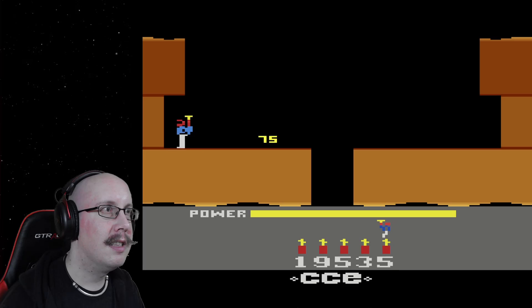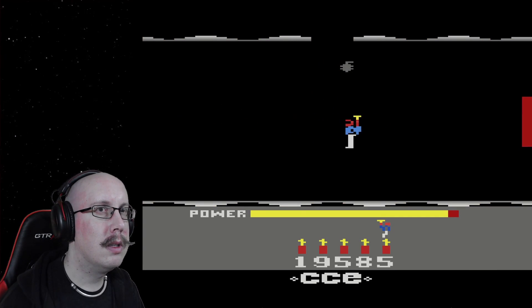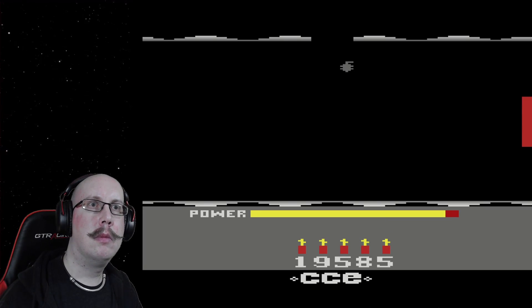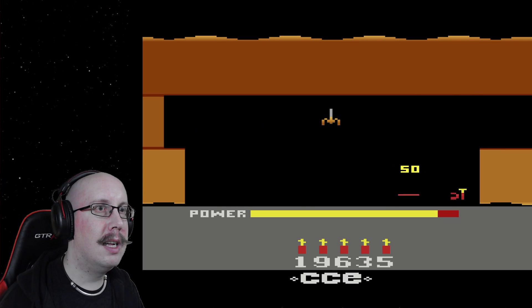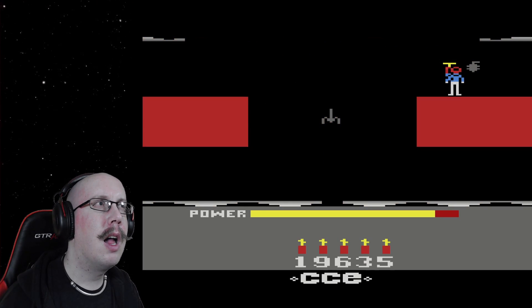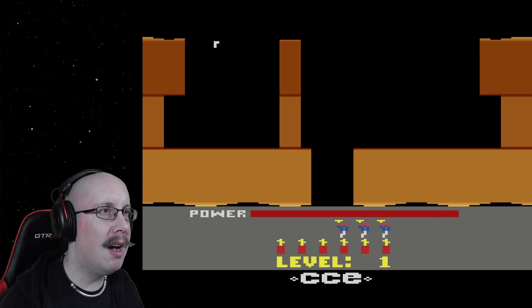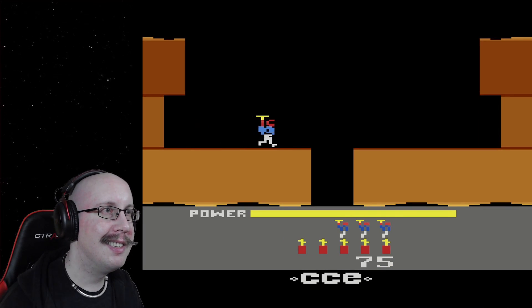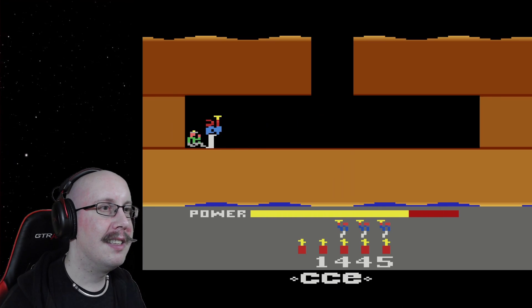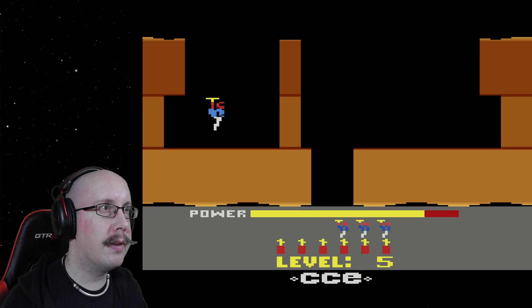Level 5. Alright. What is that, a lava wall? I guess there's lava in here. I'm gonna see if I can get past that level and meet you back! There we go. Level 5, here we go again.